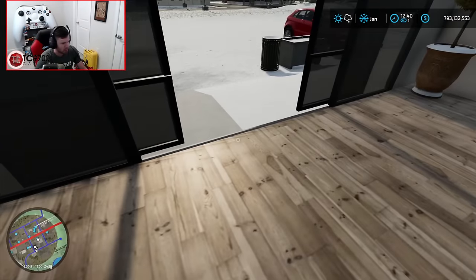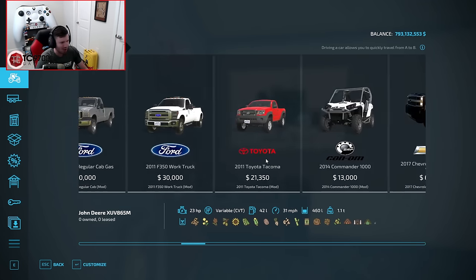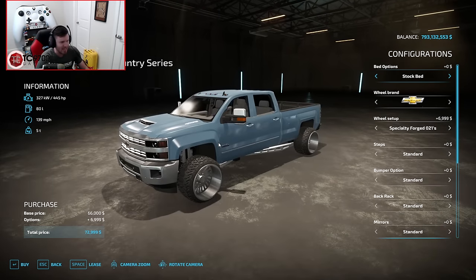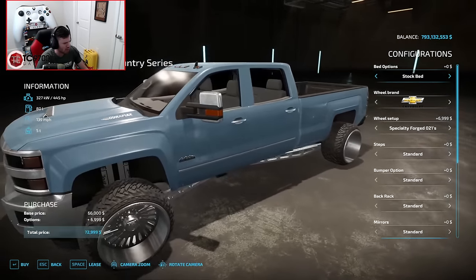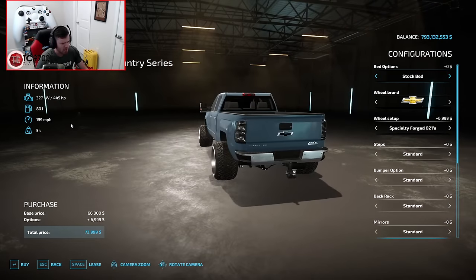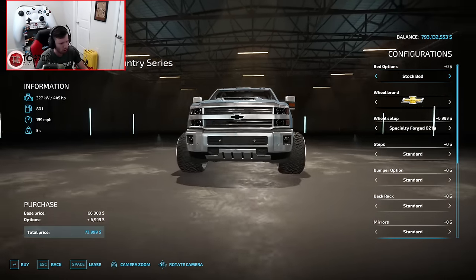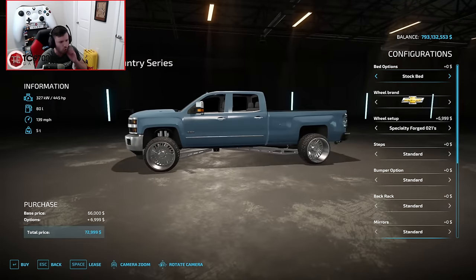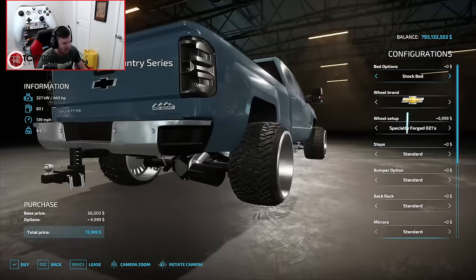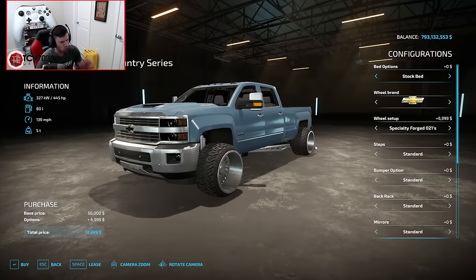They sure do know us well here at the dealership. Let's go into the inventory and check out the truck in question. The truck in question is the 2017 Chevy High Country — I believe this is a 3500. This thing already has some custom work done: specialty forged wheels that are steamroller wide. This truck is stance nationwide — so wide. It's got clear tails, an exhaust, a hitch, and even a gooseneck hitch. There are so many different options here, it's freaking wild.